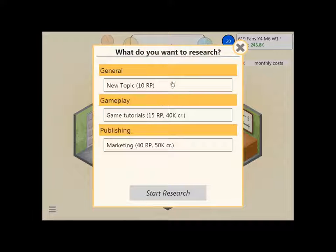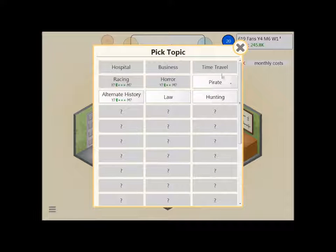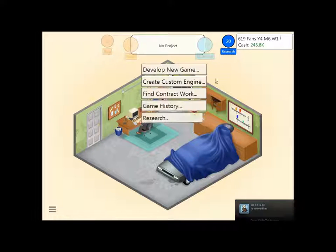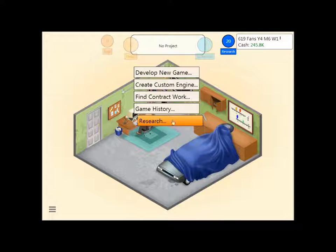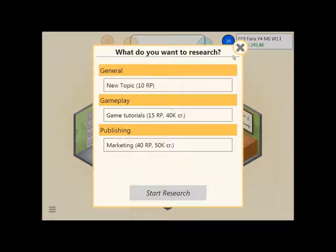We don't have enough research points — we need 40. Do I want game tutorials? Nah. I kind of want to research a new topic, but I also want to wait until you guys suggest one. I haven't seen if you guys want to do any of these topics, so until we make a game that involves one of these topics I'm just going to leave them be and then research them. Just so we have enough research points for marketing — since we need 20 more, we'll just wait until we have more research points. Since we're out of contract work and there's nothing really we can research other than game tutorials, I'd rather wait till we have 40 research points for marketing, because marketing is a really good thing.